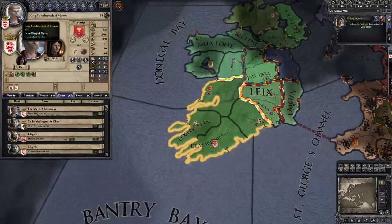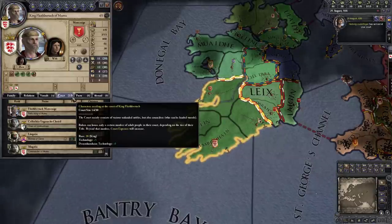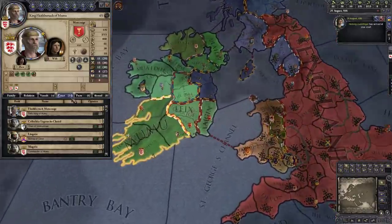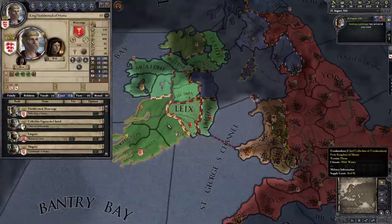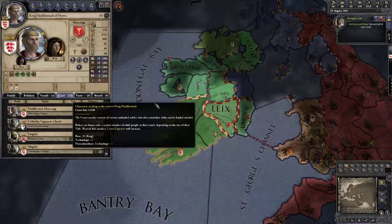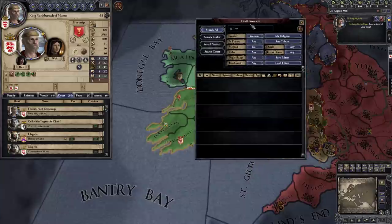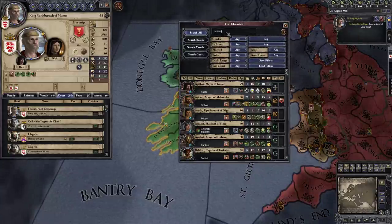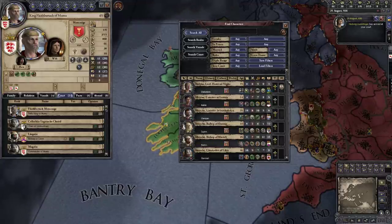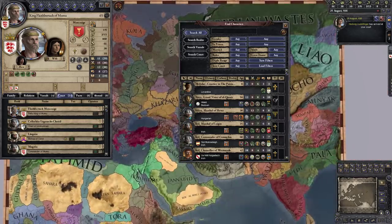You can invite more people to your court. Right now we have 14 people and we have a limit of 30, based on the size of our kingdom. We can also invite people using the find characters button in the bottom right corner. Let's go ahead and reset the filter — this shows all the characters who exist in the world, and there are thousands of them. Some of them might be too far away to interact with diplomatically.